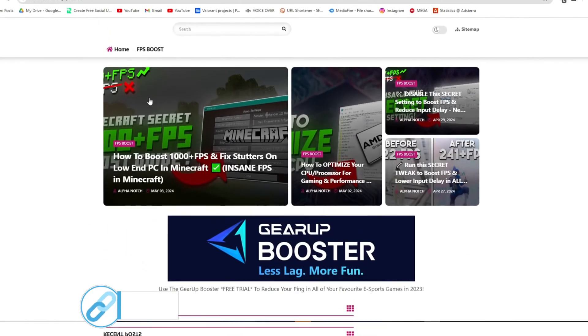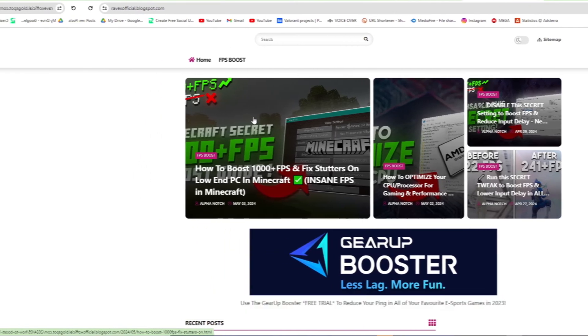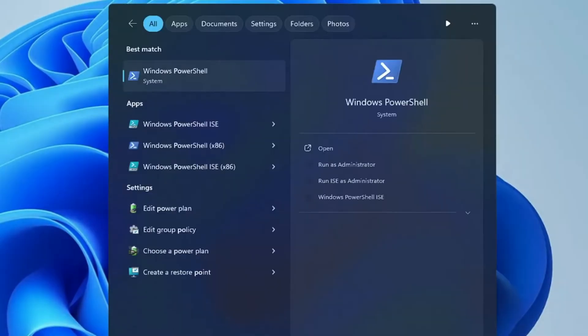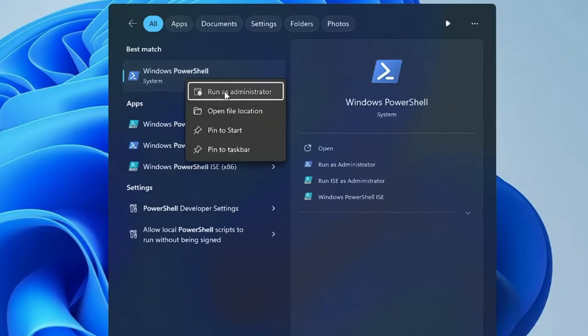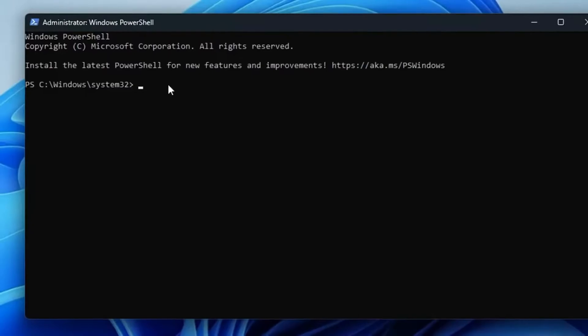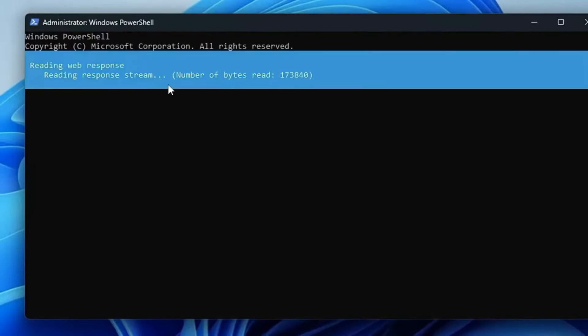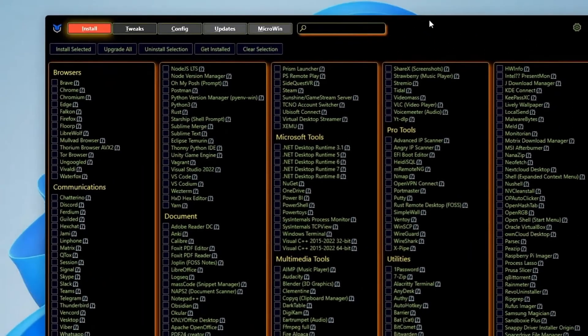First, go to my website — I give the link in the description — and download the FPS boost and fix lag pack from my website and follow me. Click on your Windows search, type PowerShell, right-click on Windows PowerShell, click Run as Admin, and click Yes. Now here you have to type a single command that you will be getting from the boost pack. Copy it, right-click here, and it will be automatically pasted.